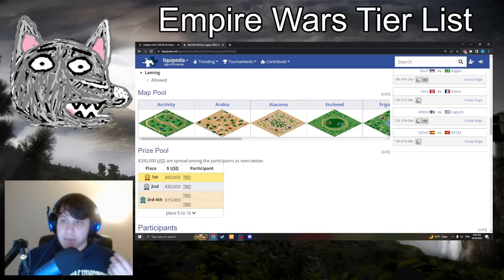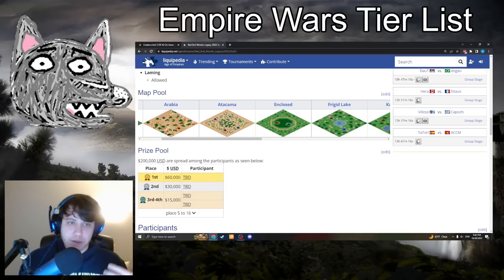In case you're not familiar with the maps that will be played for the event, I'm not going to go over all of them in detail. Eclivity has been in the Red Bulls for a while — it's an aggressive, archery-sort-of map. Arabia is Arabia. Atacama you guys know from the map pool — a very, very open map with wood in the middle.